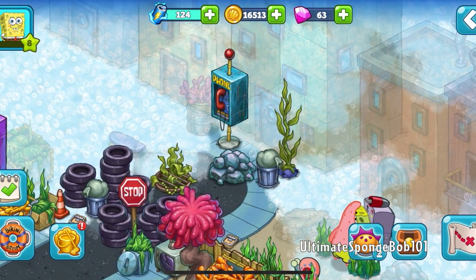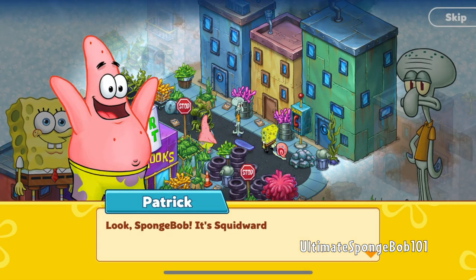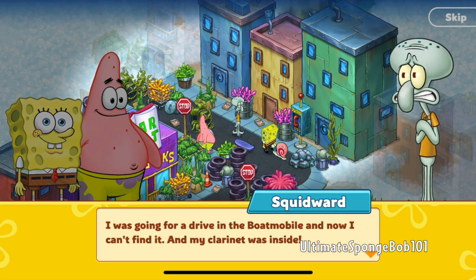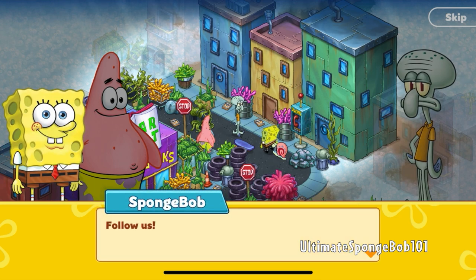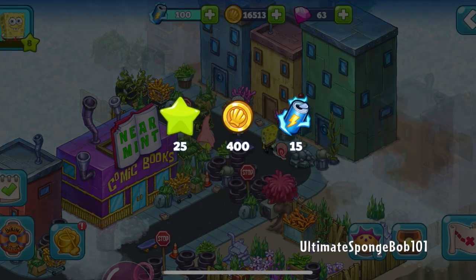There's a phone booth — checking if it's a free item. And Squidward is here! SpongeBob says, 'Look, it's Squidward!' Squidward replies, 'I never thought I'd be so happy to see you two.' Patrick asks what's happening. Squidward explains he was going for a drive in his boat mobile, can't find it, and his clarinet was inside. SpongeBob says, 'Let us help you!' Quest complete.